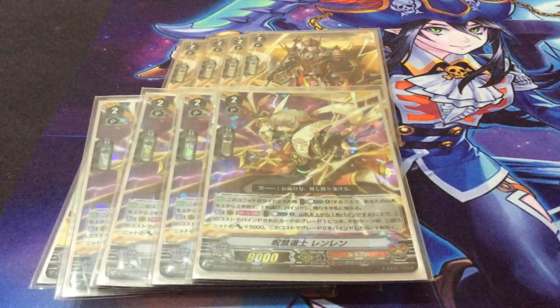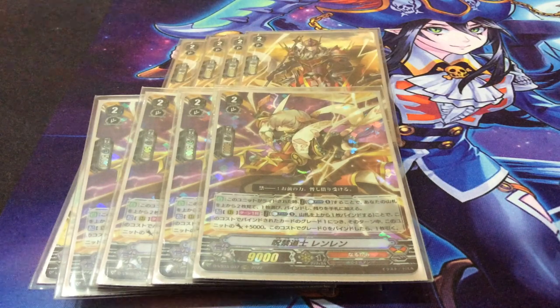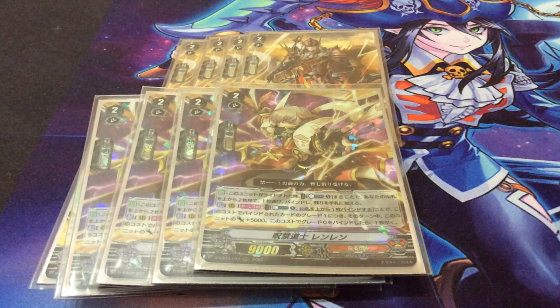Moving on to Renren — when rode upon, you counter blast one, look at the top two cards of your deck, bind one of them, and put the other in your hand. So it's a free plus one for the counter blast and it fills up the bind, which is nice. And once per turn, there's an X skill on the rear guard circle — counter blast one and bind the top card of your deck, and this unit gains 5k for every grade of the bound card; if it's a grade zero, you draw. Generally you want to bind a grade zero so you can actually plus, but any bound card will still give you some power and fill your bind. It is an X skill, so you can use it over multiple turns per copy, though it does cost a counter blast.